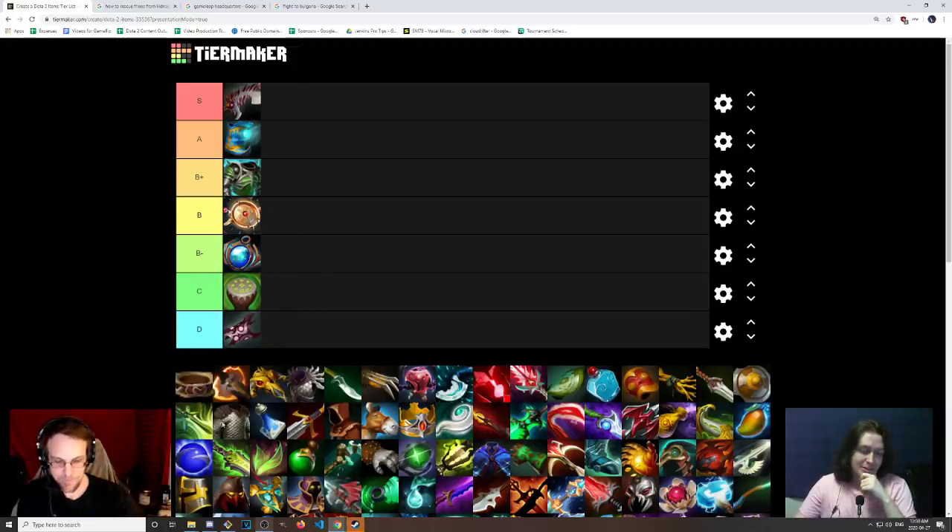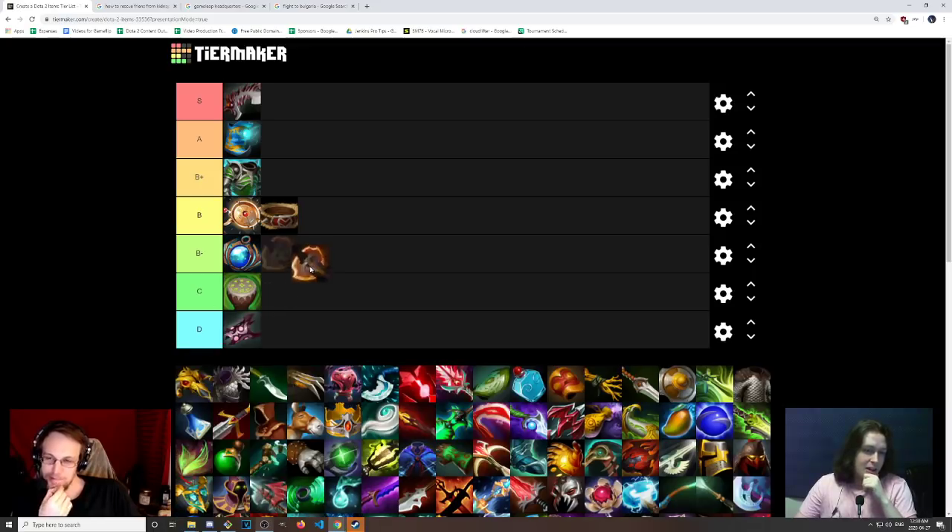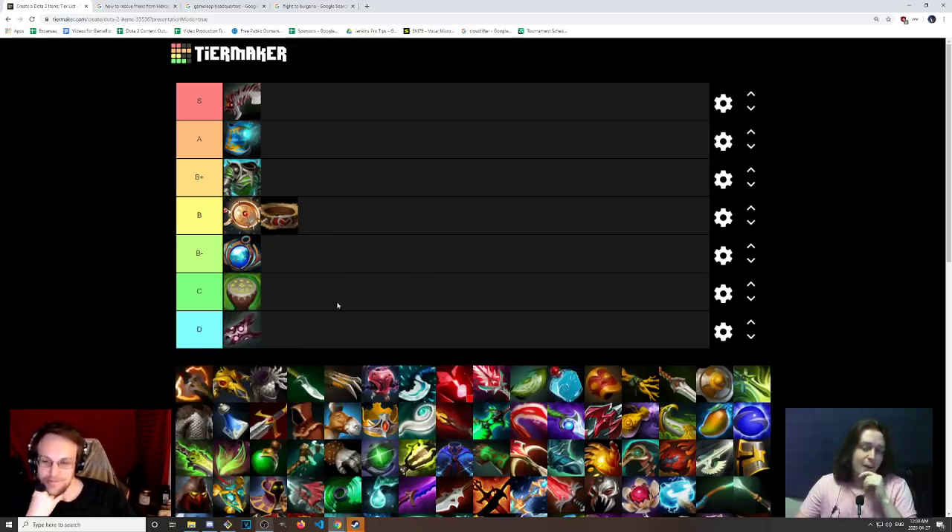Belt of Strength is next — not a really interesting or important one. I'll just shove this in B tier, it's a standard item. We can speed round probably through the basic items for the most part, but there are a couple that stand out. I want to talk about the regen items, for example.